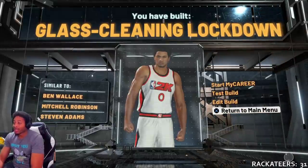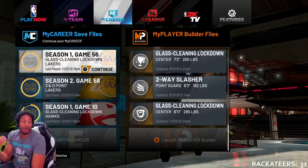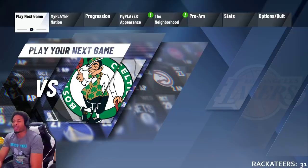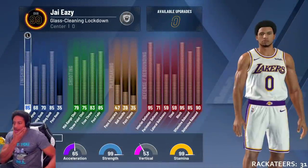Now, here's the thing. We're gonna return to the main menu. This guy — look — 56 games. I've been trying to get him to 99. It took me 56 games to get him to 99, all the way to 99. It took me like 30-some games to max out the badges, and then after the badges maxed out I still had some progression to go. So I'm gonna show you where we are right now.